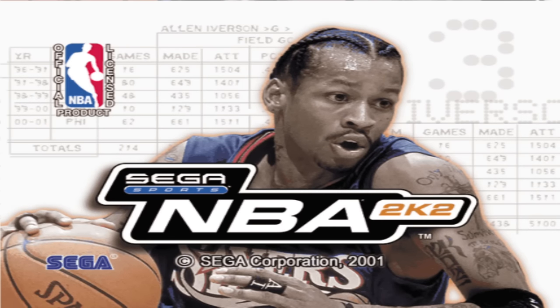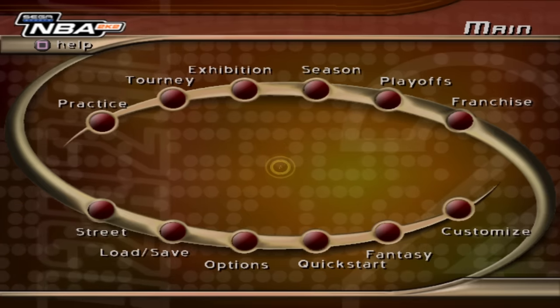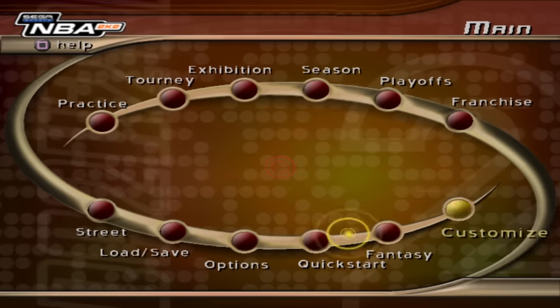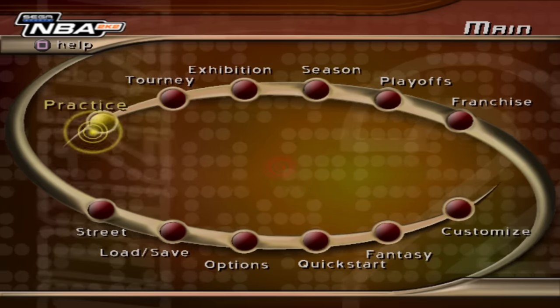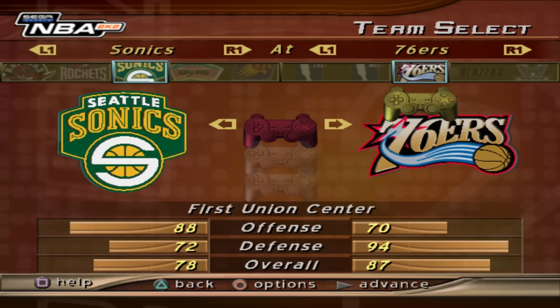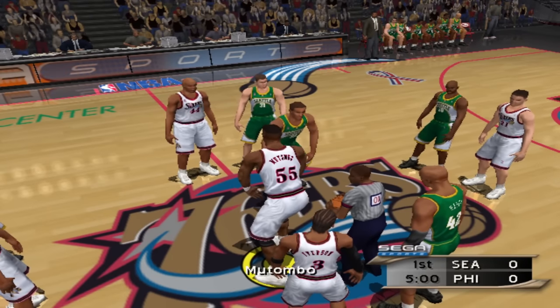We are on to NBA 2K2 — of course we got Allen Iverson yet again, and I've moved on from the Sega Dreamcast onto the PS2 now. This year Allen Iverson drops another overall, down to a 95. All the menu controls are completely different now, so it's gonna be a little confusing switching consoles. This time we're actually going to face off against the Supersonics, because I mean, they're not gonna be here for long.